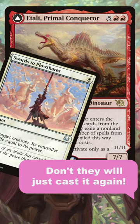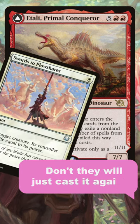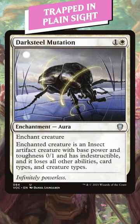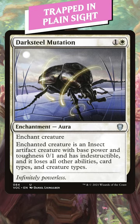A really effective form of removal is trapping your opponent's commanders on the battlefield. A top tier example is Darksteel Mutation — it gives the creature indestructible, meaning it's harder to get it back into the command zone. It's also only 2 mana.